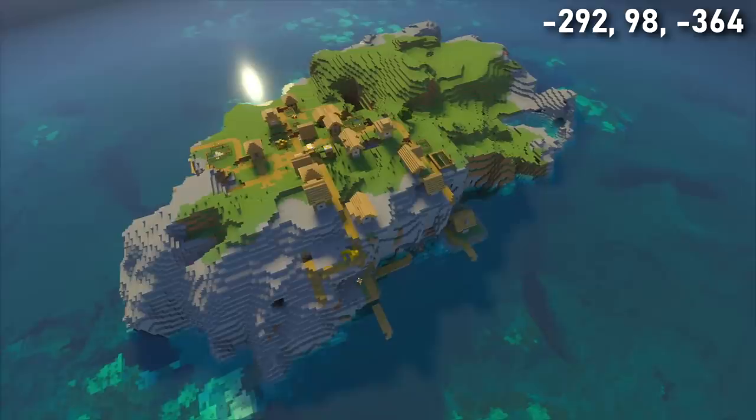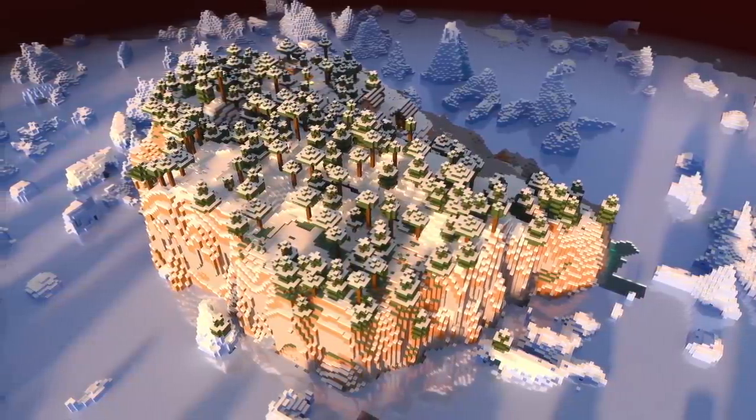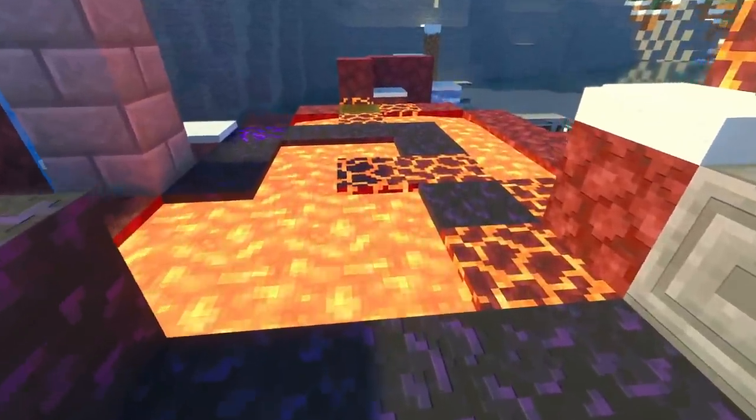This seed could be perfect for two friends who want to build up two competing islands, or maybe you could establish a trading relationship between the two island communities. Right by spawn, there's also a ruined portal and a shipwreck.